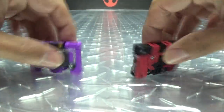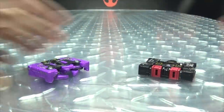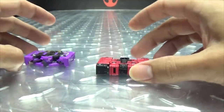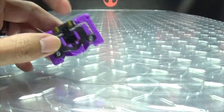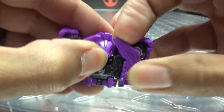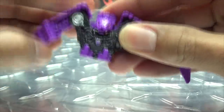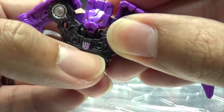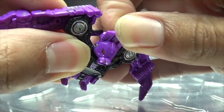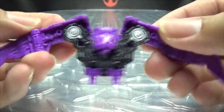So let's get down to transformation. We'll start off with Ratbat. Very, very simple — you just unfold these sections of his wings, bring them down, bring the wing out. Do the same on the other side. You flip down his little feet, and his head is on a double hinge — you just bring it out and down. And there you have Ratbat.